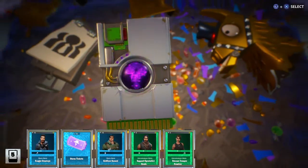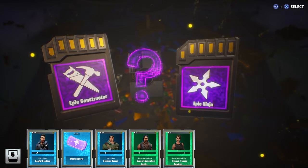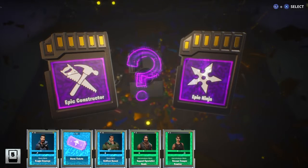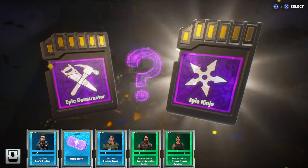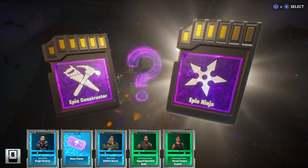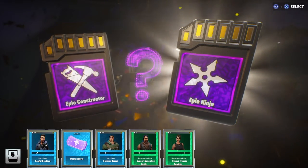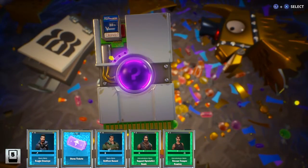This video shows you the llama that I got, which hero I got, and all the upgrades. I was having a hard time deciding if I wanted the ninja or a constructor, because it really does make a difference picking them - you never know what you're going to get. Me and my friend had a long discussion about constructor or ninja. I have a bunch of constructors but only a handful of ninjas, so I ended up going with the ninja.